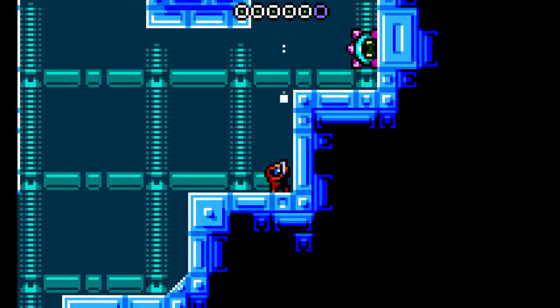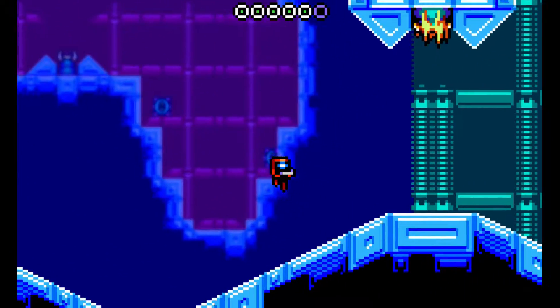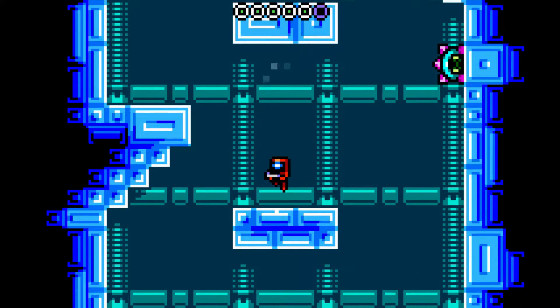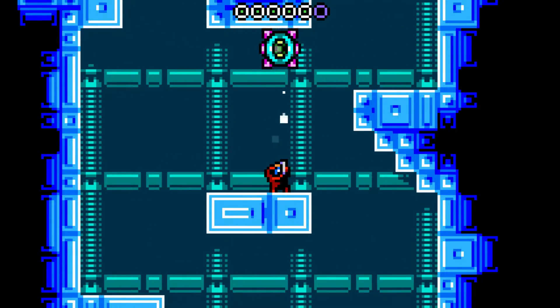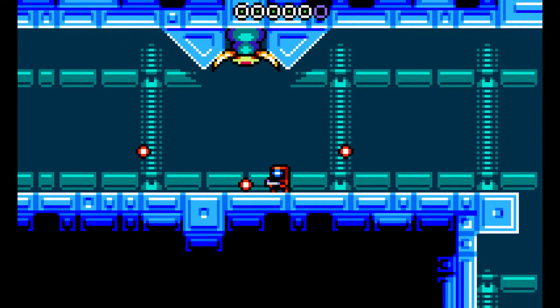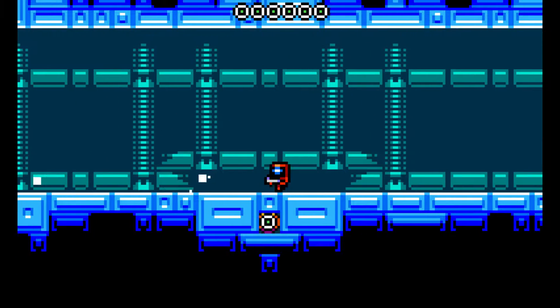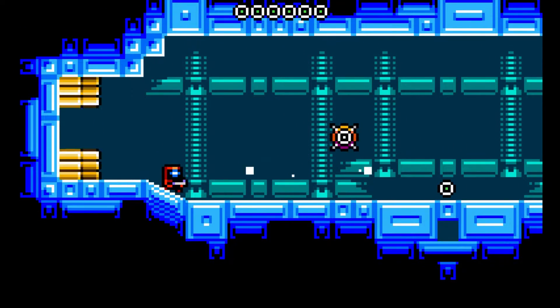Looks like the boss is probably up this way. I'm just checking for hidden walls everywhere now. Can we shoot through hidden walls? I didn't check that — that's something important to check next time I find one. I've got the hang of these guys, at least. Looks like they're putting an enemy spawner outside the boss doors. Alright — boss time.